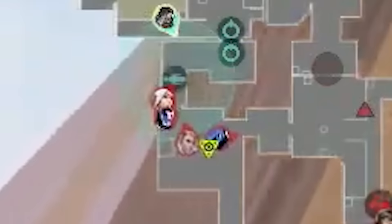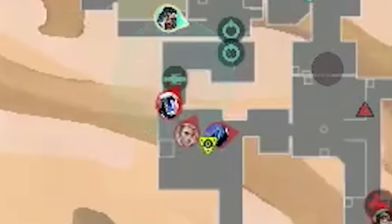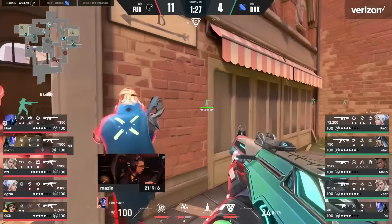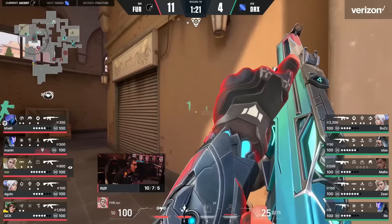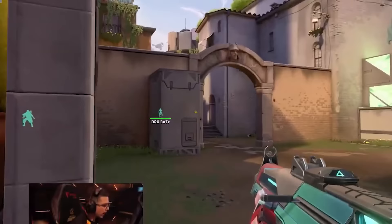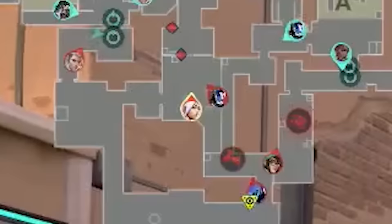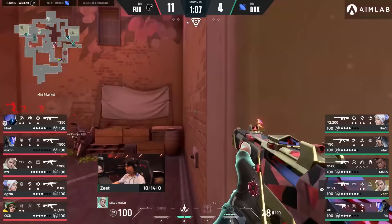Furia know they've been spotted in B and that Zest's recon saw nothing mid, so they call to keep showing presence in B main but end with an A hit. Buzz jumps off from CT and spots Digison crossing mid towards Cat — Furia know the jig is up. They need to speed up their A hit before DRX rotate. They initiate their A split: two cat, two A main, and zero late lurking.